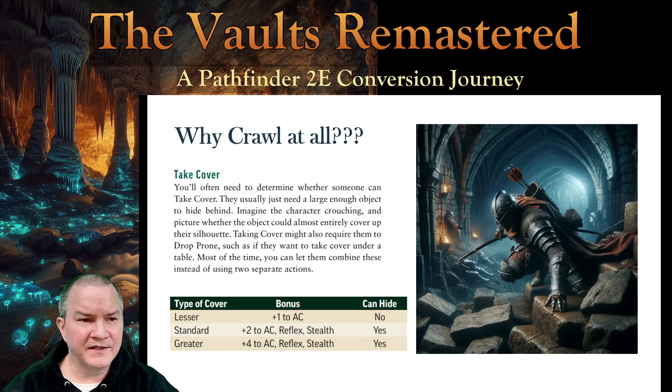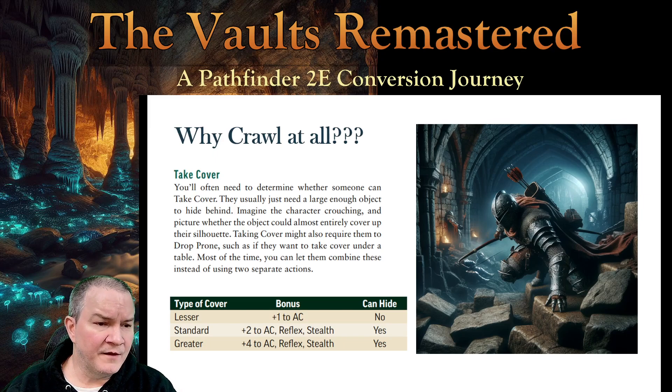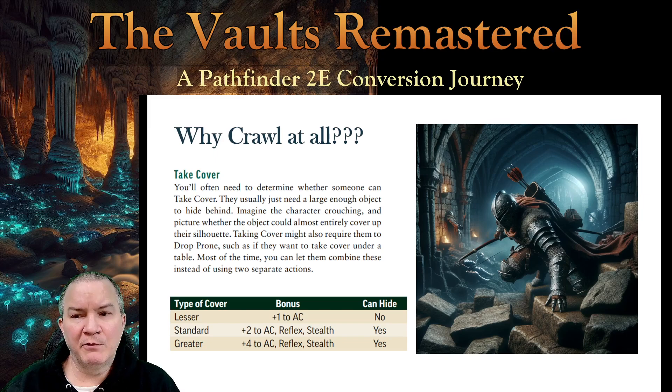There is something in the GM core that softens the blow a little bit on take cover. It says you'll often need to determine whether someone can take cover — they usually just need a large enough object to hide behind. But according to the crawling ruling, you don't even need an object. And most of the time, the GM core says you can let them combine dropping prone and taking cover instead of using two separate actions. So the nice GM would say, yeah, you can drop prone and take cover as a single action. I would rule that way, especially given all the other penalties you're about to suffer.